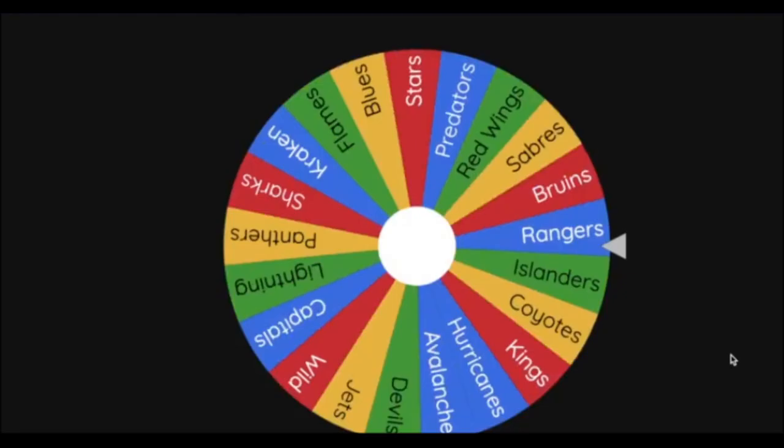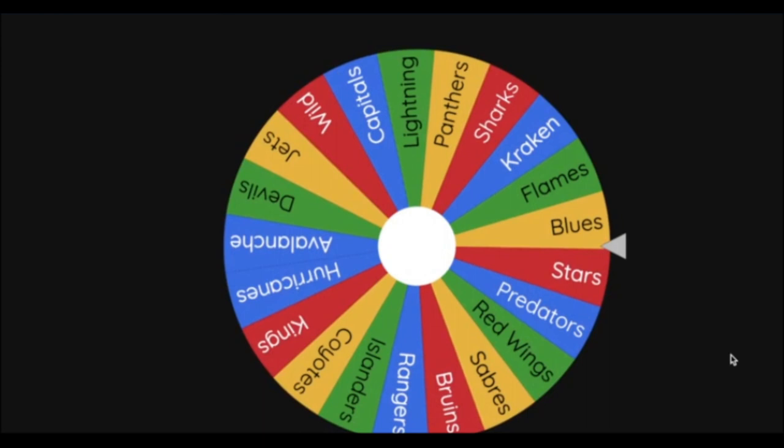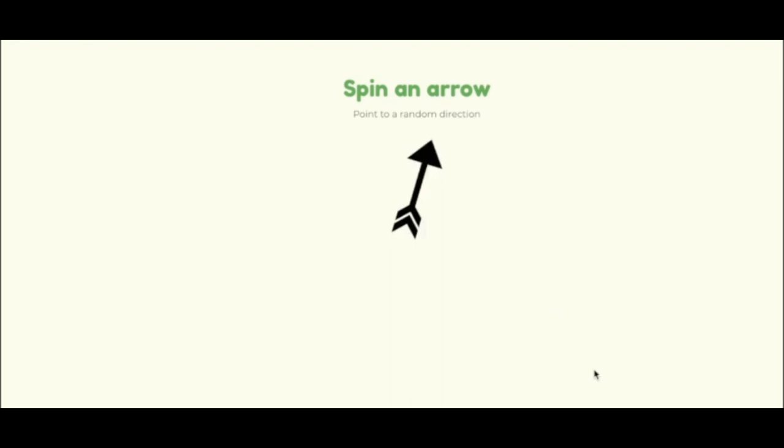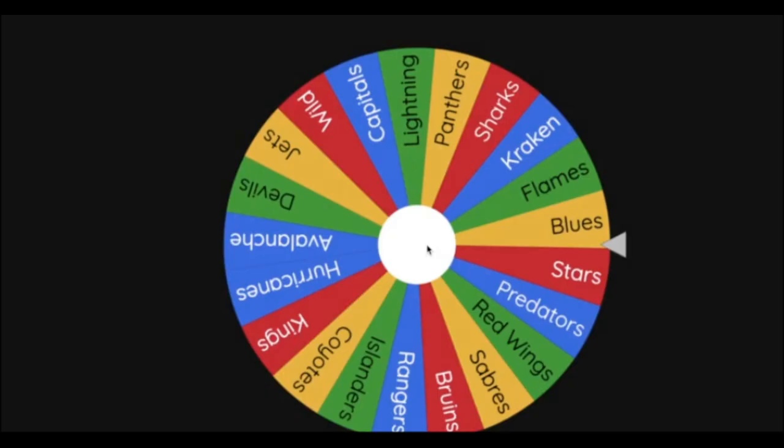Next team is the St. Louis Blues — who already beat the Chicago Blackhawks — heading west to claim Kansas and expand on this turn.